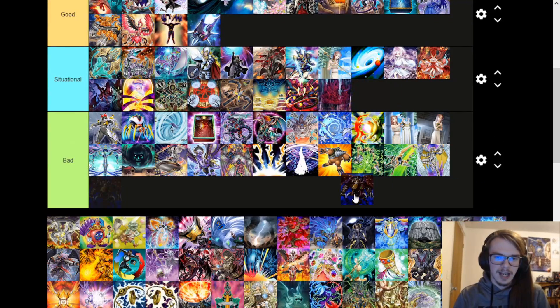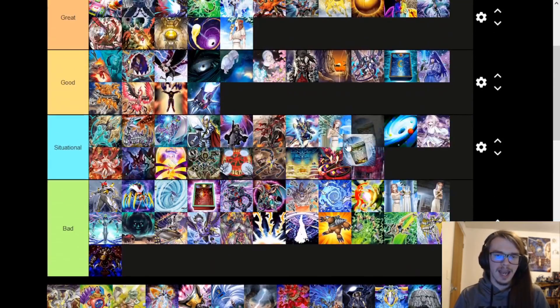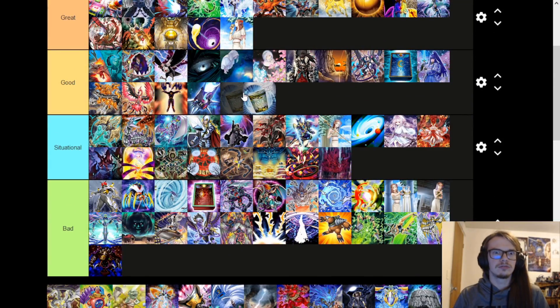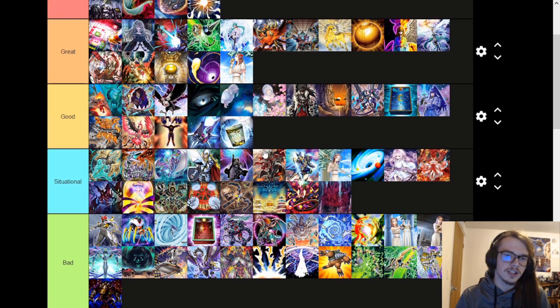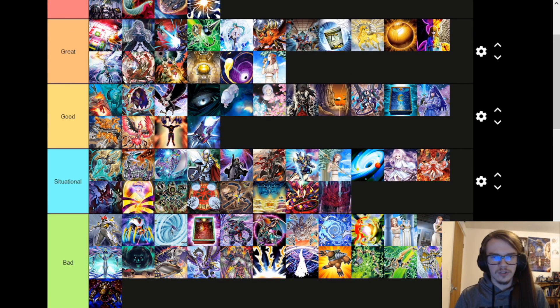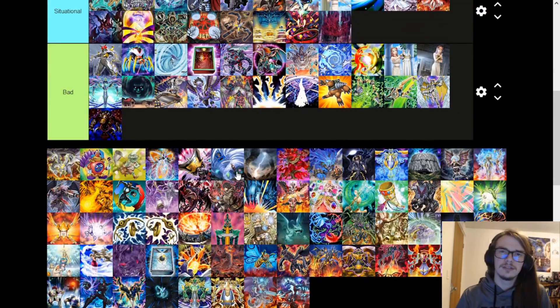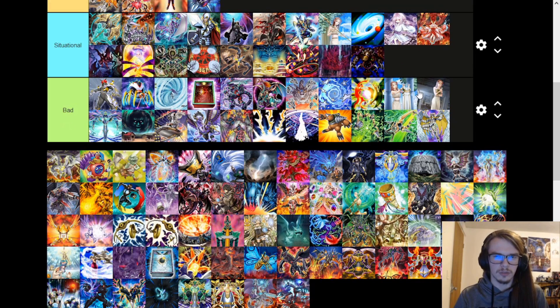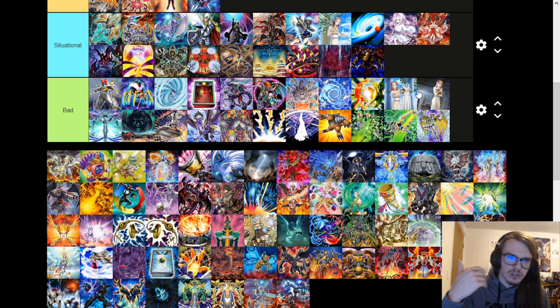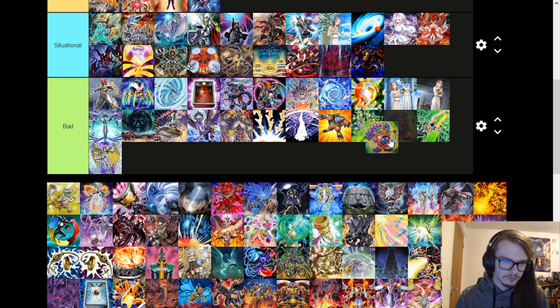Thousand Eyes Restrict is actually not very good because Instant Fusion is at one in every format. However, Instant Fusion being able to go into a myriad of different options is pretty decent — I'm going to put it in great. There are a lot of targets for it, but Thousand Eyes Restrict on its own — I'm actually going to put it in situational. If you draw Instant Fusion it's pretty good; if you don't, it's not. This other card is just bad.